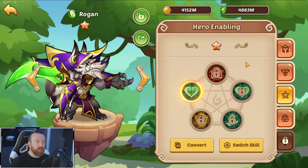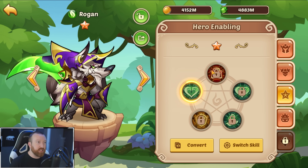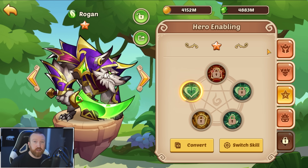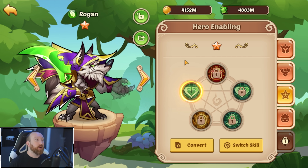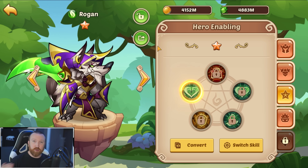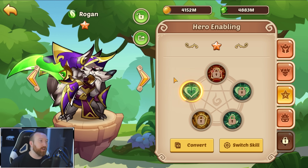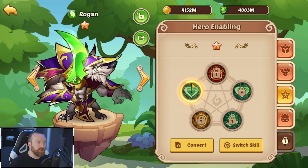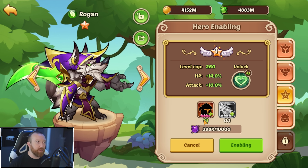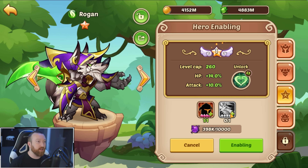Once you are at 10-star, you will unlock the hero enabling tree. Each one of these nodes is going to take another copy — most of these nodes require a nine or 10-star hero. The 10-star was the original max when the game came out; hero enabling was added later. First things first, you need to come into this node — you'll need another nine-star to make your E1 (hero enabling E1). You'll hear us talk about E1, E2, etc. a lot.